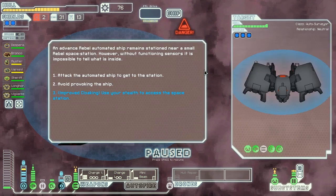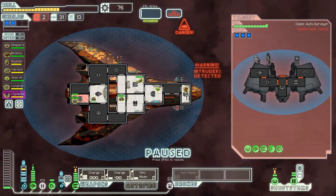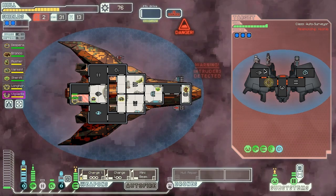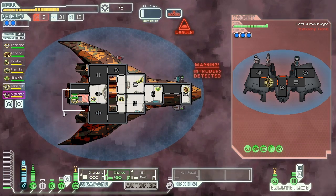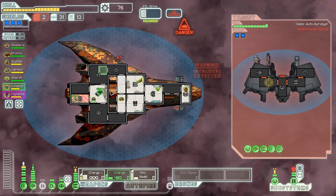An advanced triple-automated ship remains stationed near a small space station without functioning sensors - we can't tell what's inside. Let's attack them to get to the station. They've mind-controlled one of our Lanius, which is kind of annoying, but we should be able to get him out of there pretty quickly. We need to get the charge ions going again on the shields, and they have a rocket launcher as well, which is not great for us, but thankfully our shields are actually doing okay.